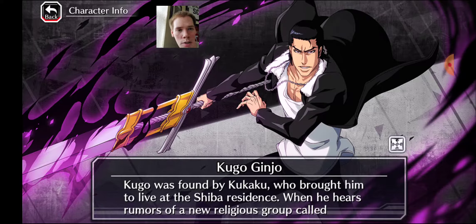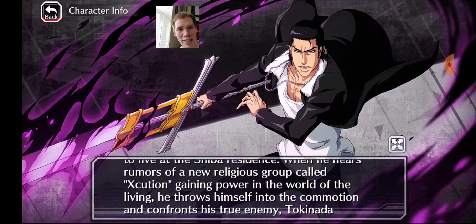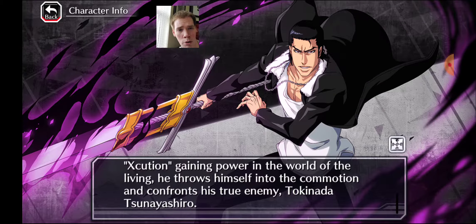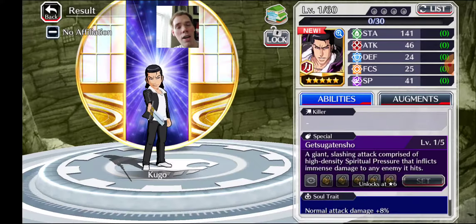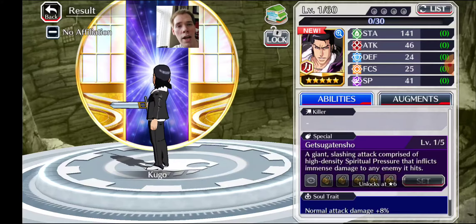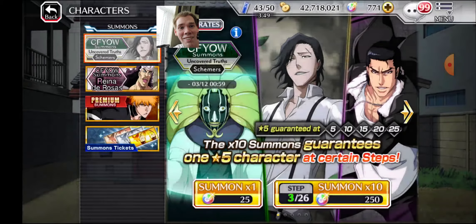Kugo was found by Kukaku, who brought him to live at the Shiba residence. When he hears rumors of a new religious group called Xcution gaining power in the world of the living, he throws himself into the commotion and confronts his true enemy. And if y'all haven't already played the story mode — it's pretty awesome. You can see how he is involved with the story and what he does. Awesome — hey, we got a banner!